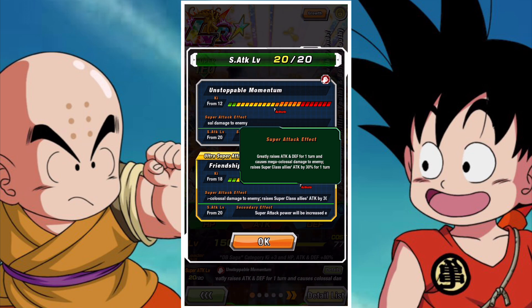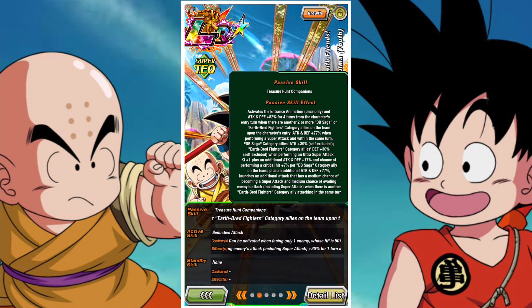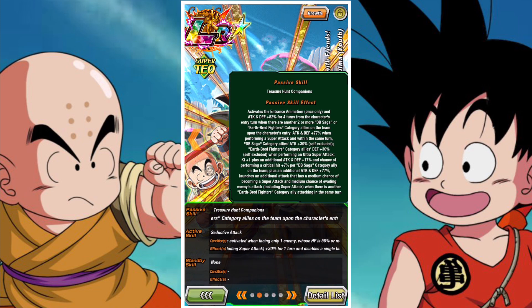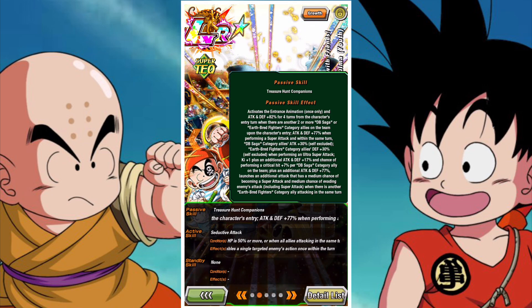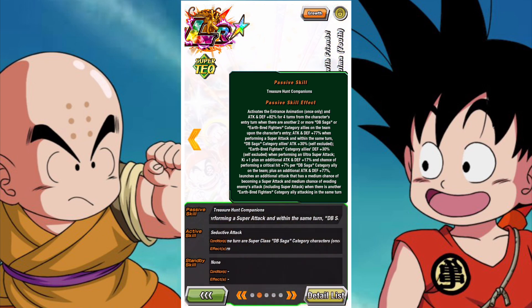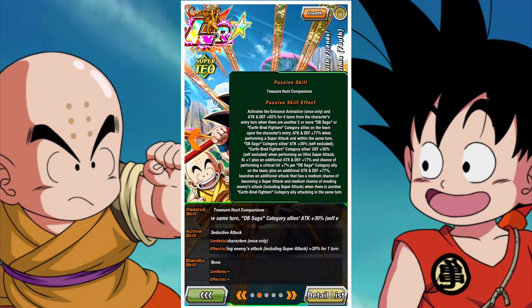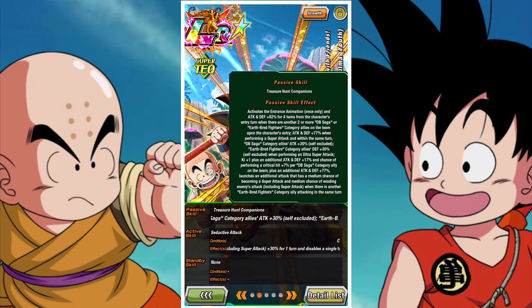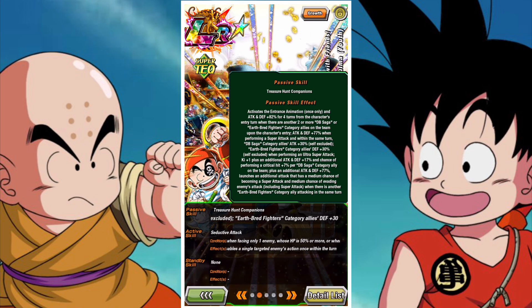They are a DB Saga category lead with plus 3 HP, attack, and defense of 80%. They greatly raise attack and defense on their 12-key, and greatly raise attack and defense for 1 turn while boosting superclass allies' attack by 30% for 1 turn on their 18-key. They activate the entrance animation once only and have attack and defense of plus 82% for 4 turns from the character's entry turn when there are 2 or more DB Saga or Earthbred Fighters category allies on the team upon their entry.